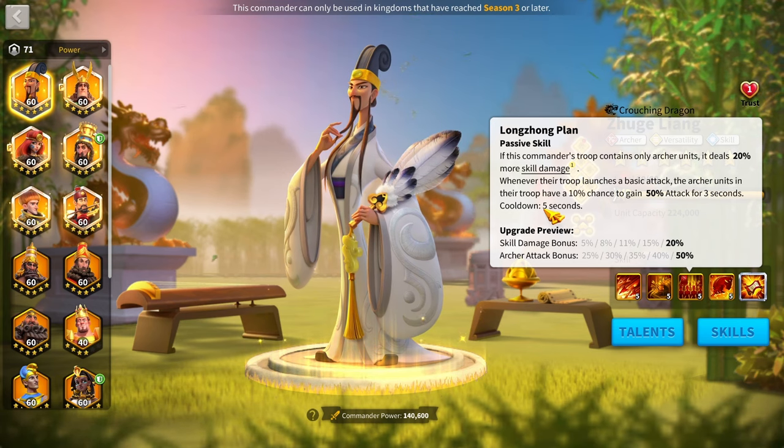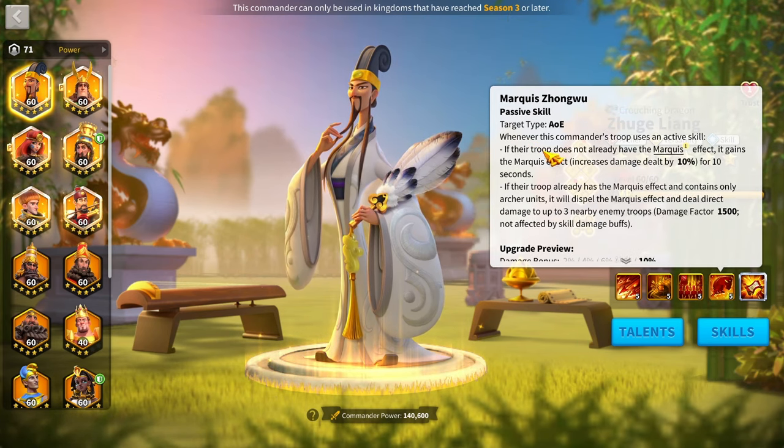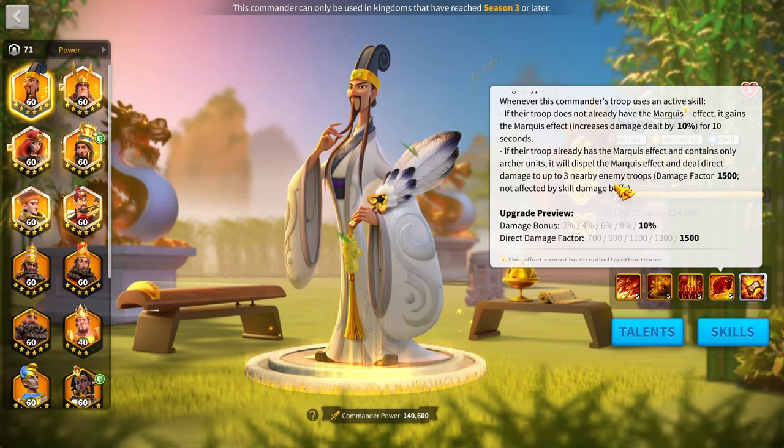Moving on to Zulang's fourth skill — this is where his kit becomes more complicated with his Marquee effect. Whenever his troop uses an active skill and he doesn't already have the Marquee effect, he gains it for 10 seconds, increasing all damage dealt by 10%.